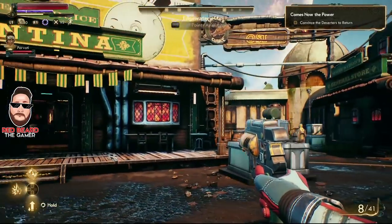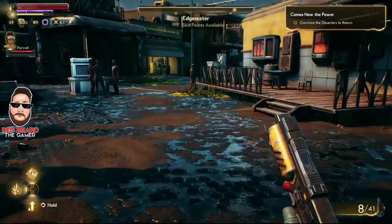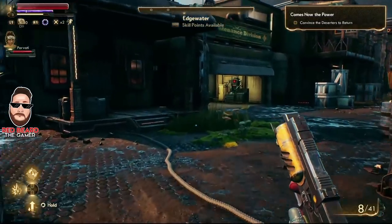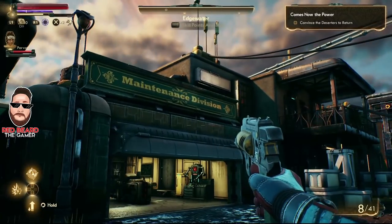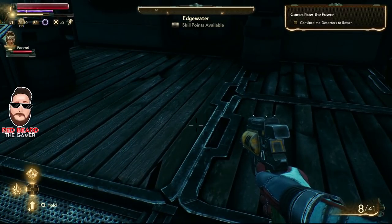Go ahead and just turn to your left and head over to the area right next to the Maintenance and Division building. You'll see a porch there. This is really easy to do.